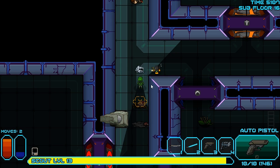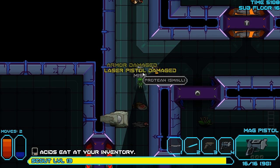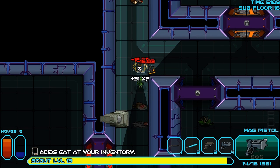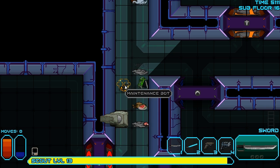Let's turn around. Switch to our pistol again. Actually, the mag pistol is better for this. I'm going to back up one tile, turn around. My fingers slipped off of control. Gun him down. Alright. Gun down the maintenance bot. There's another Protean coming. Slash up the maintenance bot.